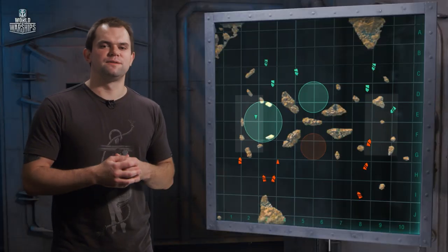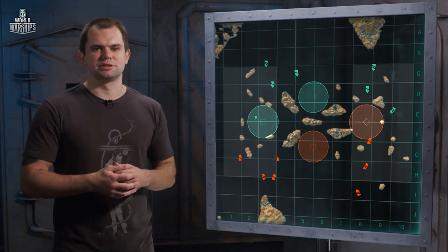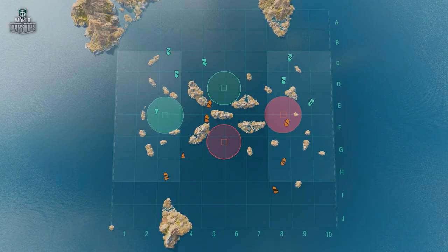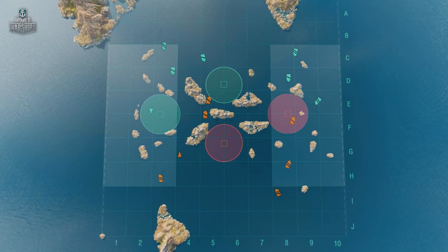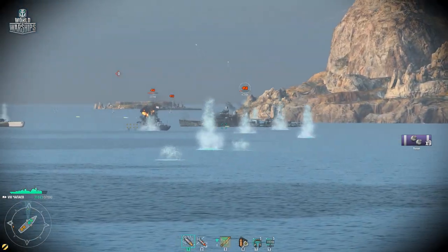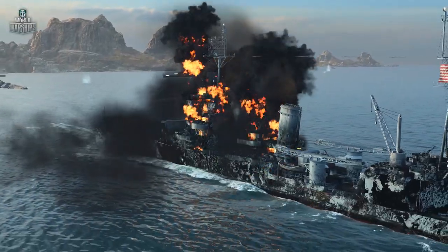The flanks have strategic importance for the domination mode. The team that controls them often wins. If your team successfully captures flanks and points of interest, the cruisers protecting the base should rush to the enemy center — but only if they are not opposed by heavy enemy ships. If all goes well, this move guarantees victory.